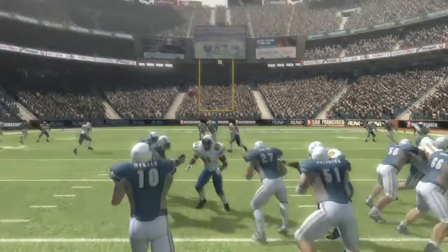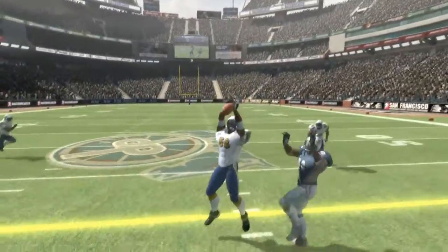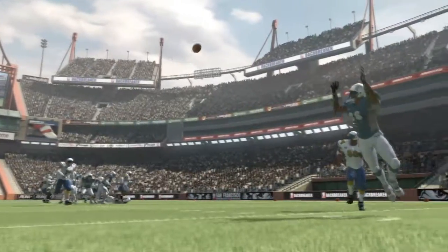You need to read the action on the field to maximize your chances. Throw into double coverage and the interception risk rises. Throw before your receiver reaches his mark and you'll likely make an incomplete pass.